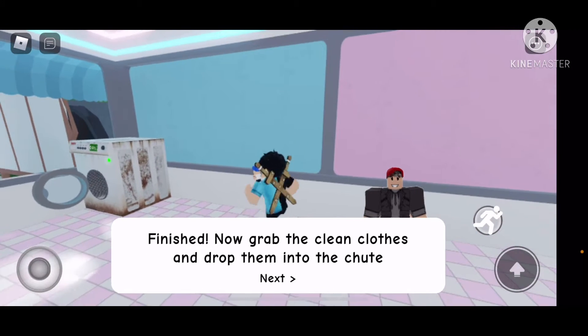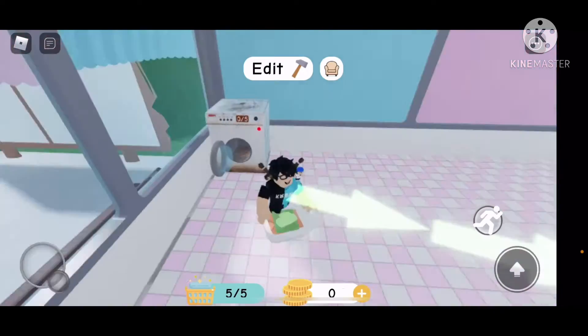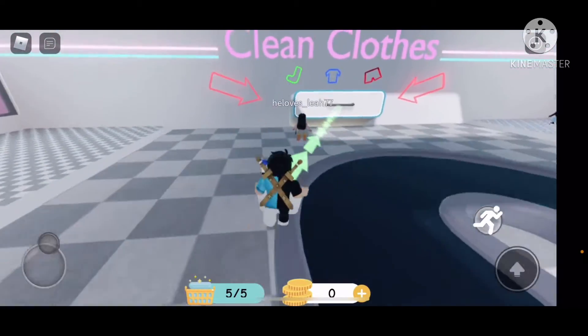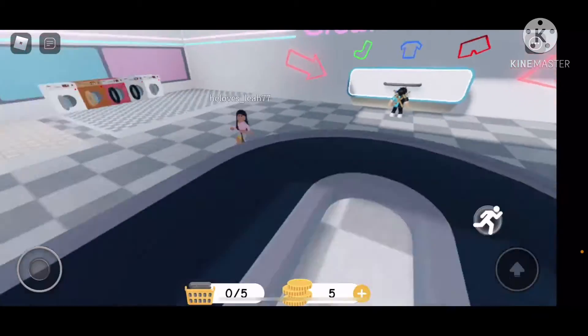Finish — now grab the clean clothes and drop them into the chute. Okay, the laundry chute — grab them all. Clean clothes. Five coins — success! You can spend coins at my store.